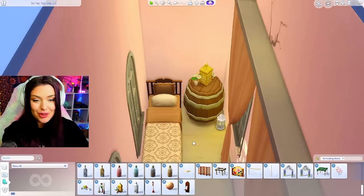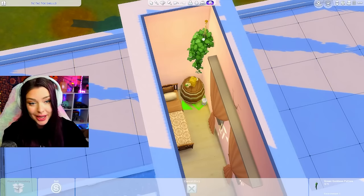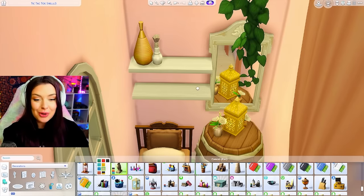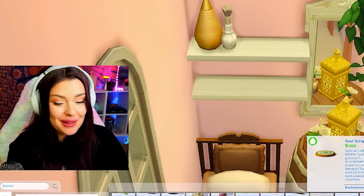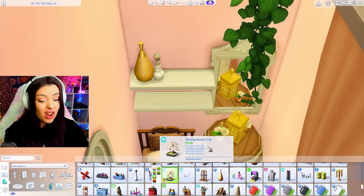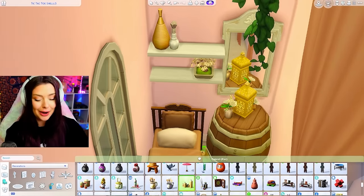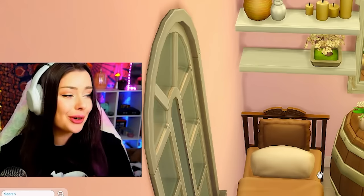I'm going to keep going with My Wedding Stories details. We have really high ceilings so I could get away with a hanging plant, maybe a mirror, and some shelves over the bed. It's kind of ironic — if we're going with the story that we host weddings here, I don't think I could fit a double bed in this entire build. So I would assume the person who lives here is probably going to be single. Maybe they're cursed.